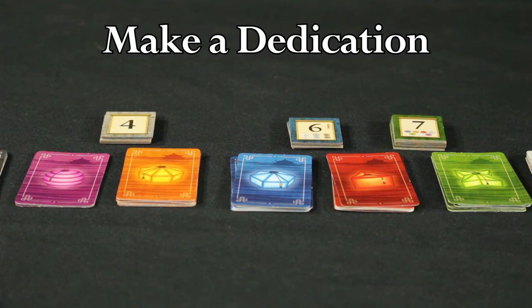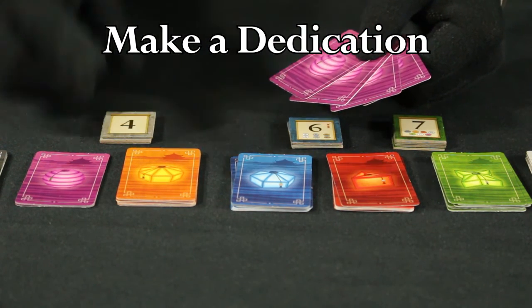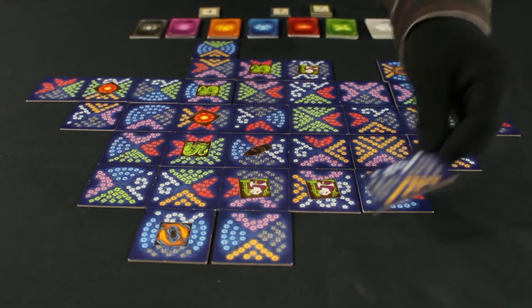Players are able to still score on empty dedication stacks. Players that wish to dedicate on an empty stack of a type take a generic four point token instead.